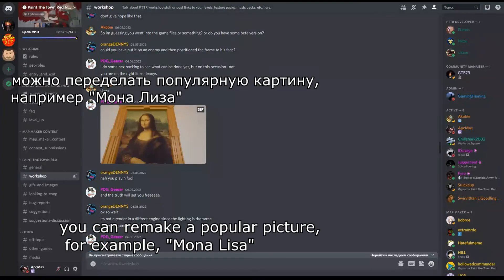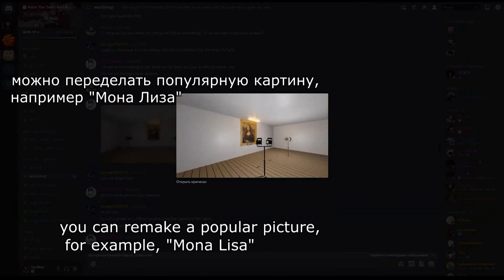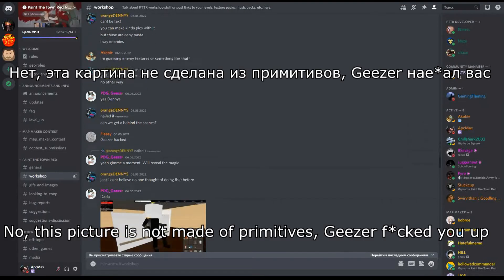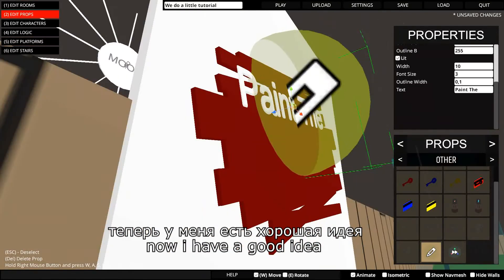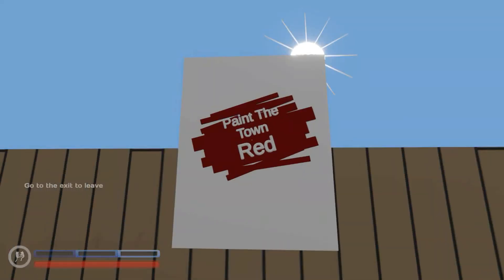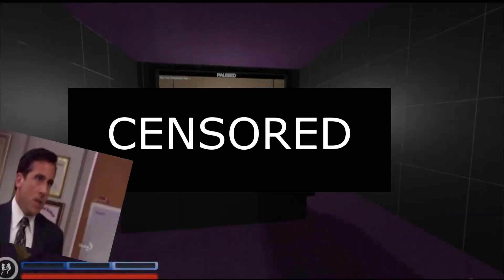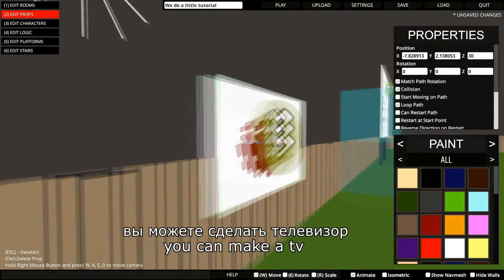Something wrong? Patrick? You're sweating. You can remake a popular picture, for example, Mona Lisa. No — this picture is not made of primitives. Now I have a good idea. Also you can make a TV.